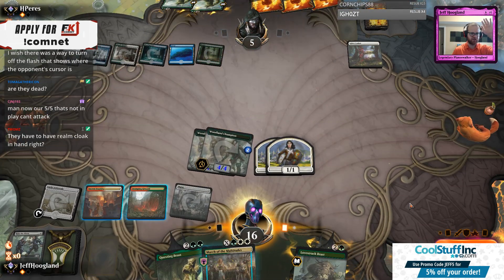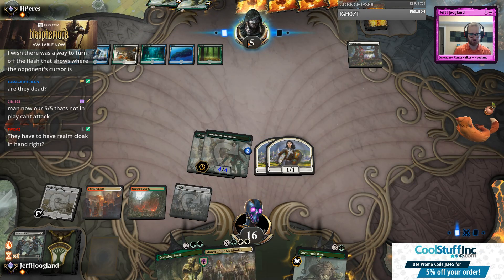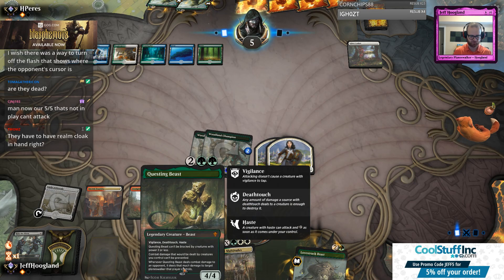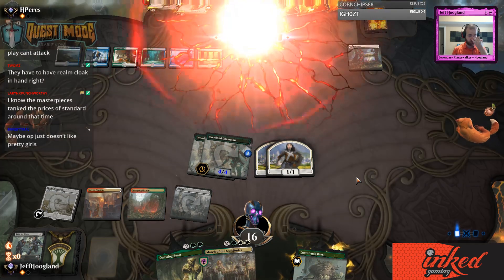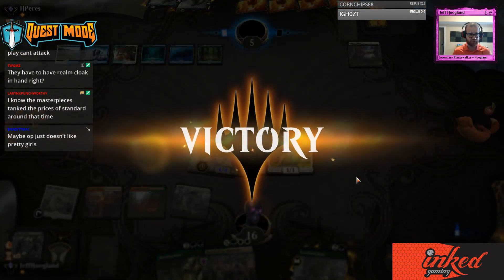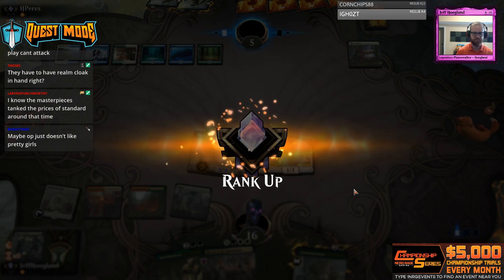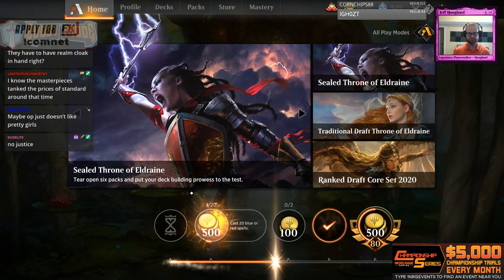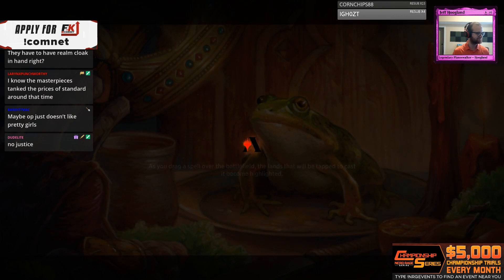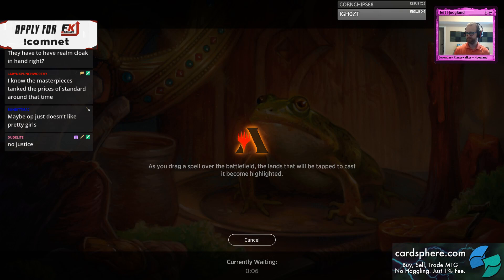I just made a huge mistake — a very subtle one. I should have made one token here to put them to three so that Questing Beast was lethal with one attack. Apparently they kept a garbage hand and died. But don't focus on the results — focus on the details. That was a mistake even though we won.